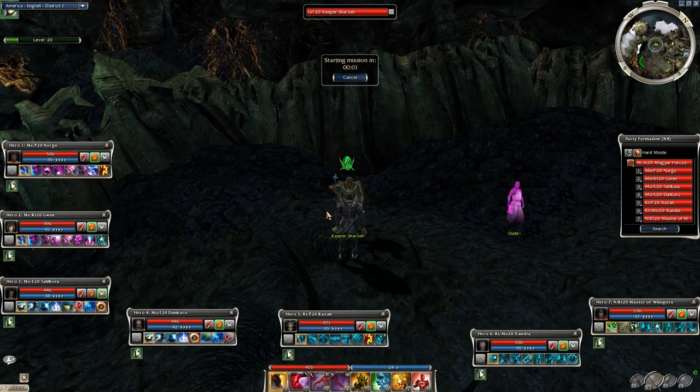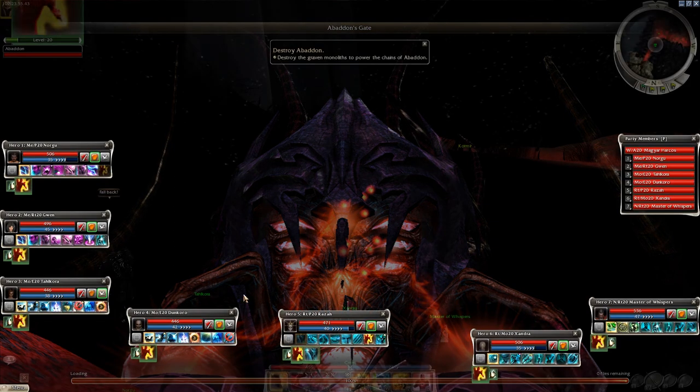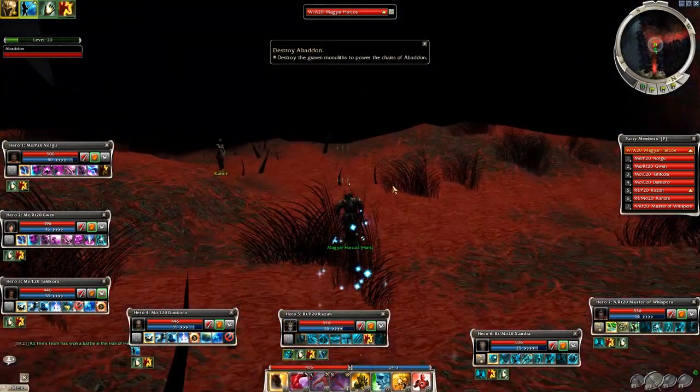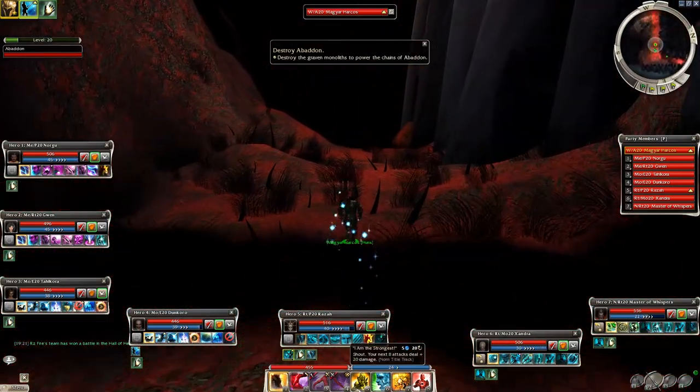So when you are ready, make sure you have the Lightbringer title on and talk to Keeper Sharish to enter the mission. I will micro Strength of Honor on my character — you can do the same if you are a melee player — otherwise simply keep right and follow the path.